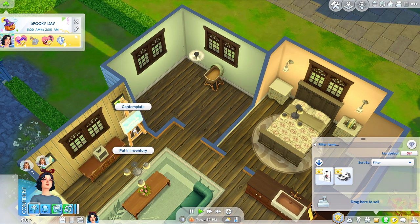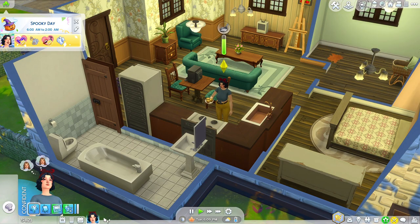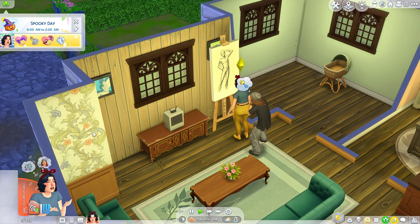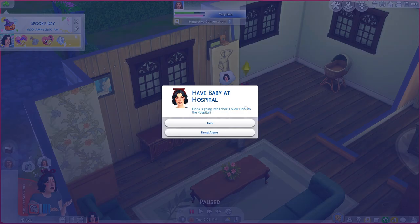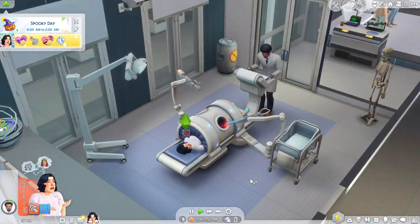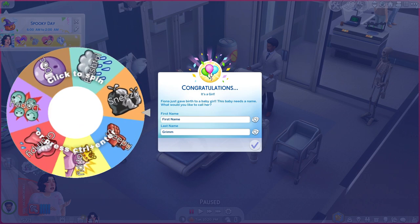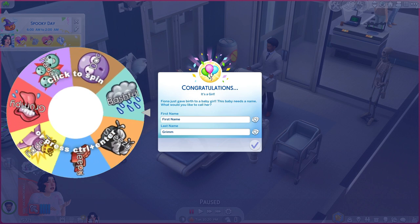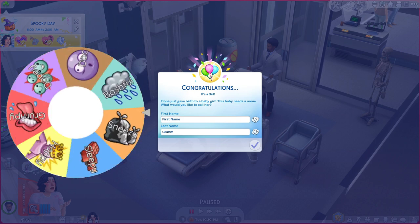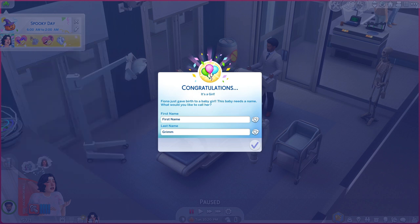Putting down a bassinet because the baby's coming soon. We just went into labor — it's making Fiona think she dislikes painting, but she's just in pain of course. We go to the hospital for the birth. I made a wheel with the seven dwarves and predetermined negative traits for each, trying to match them to the actual dwarves. Doc is our first baby, and she's also going to be our heir — I'm naming her Ash. We're on a ley line, and we got twins!